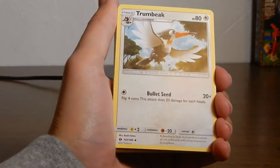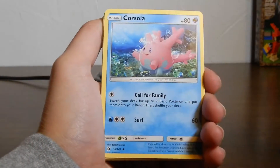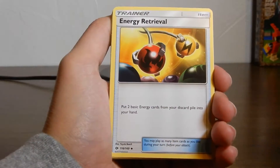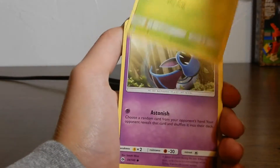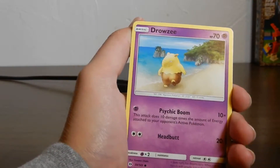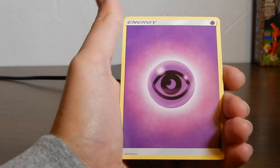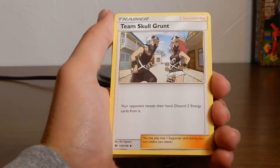This is Sun and Moon by the way. Starting off we have Toucannon, Corsola, Energy Retrieval, Grubbin, Zubat, Torkoal, Rowlet, Drowzee, Crushing Hammer, and last one is Drampa. And just a Psychic Energy.